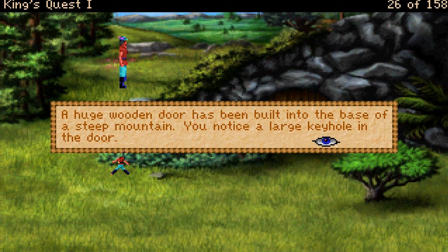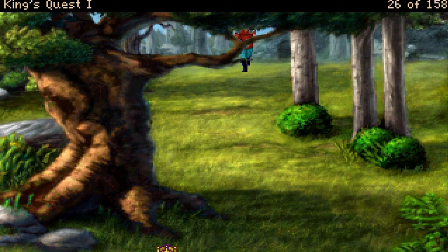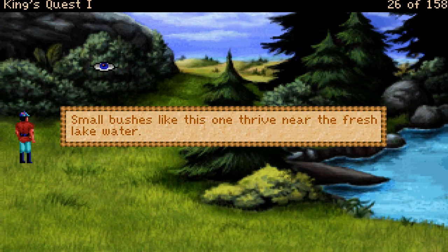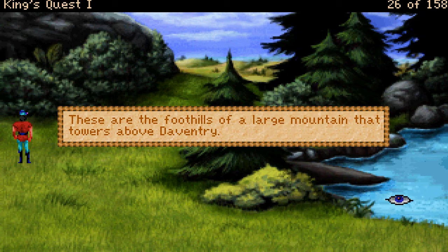Yeah, we've been here. A huge wooden door. Something is wrong with this game — it doesn't want to let me go. There we go. This is a clear mountain lake with some low and rocky banks surrounding it. Lush pine trees ring the lake. Small bushes thrive near the fresh lake water. On this side of the lake, the banks are low and rocky. These are the foothills of a large mountain that towers above Daventry.